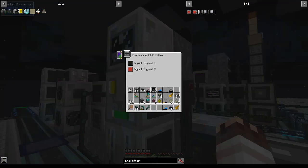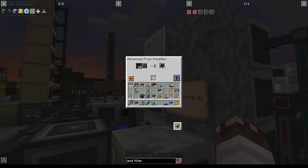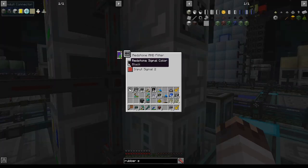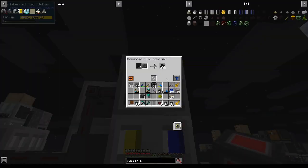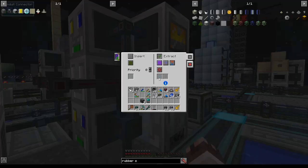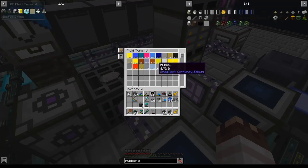This redstone AND filter will turn on only when certain input signals in the redstone network are on. So I'm going to set up a fluid level emitter for rubber and a level emitter for rubber sheets. I'll put rubber sheets in this drawer that holds 1024. This level emitter will emit when there's greater than 256 buckets of rubber, and this one when there are greater than 512 rubber sheets. This redstone AND filter will be on purple and cyan, and this redstone conduit for the rubber sheets will be set to cyan. The chemical reactor will constantly be extracting rubber on purple until it also fills up to 256 buckets - right now we're at 9, so that's going to take a while.